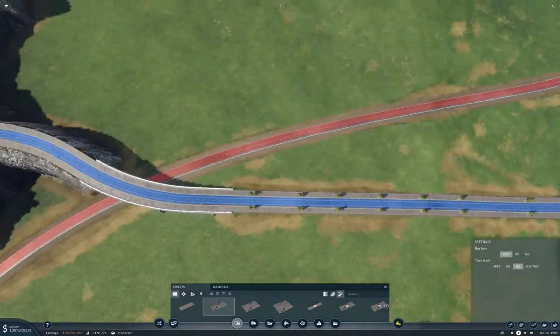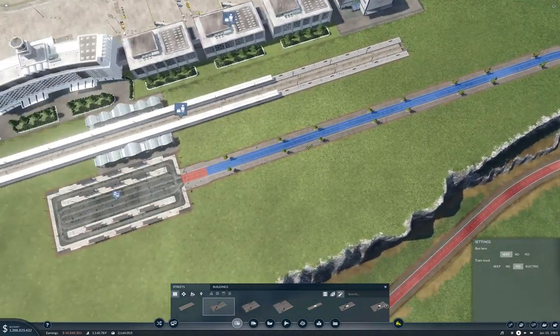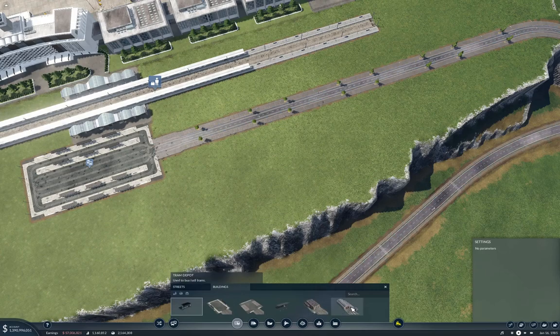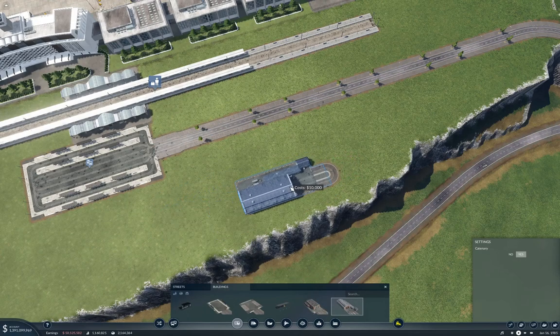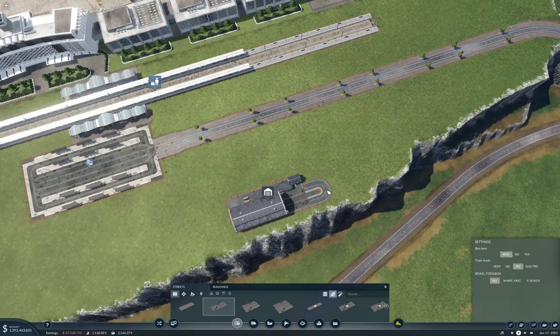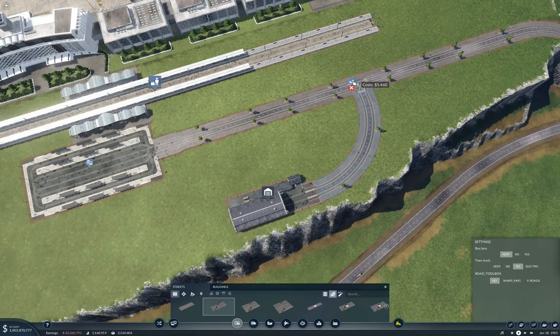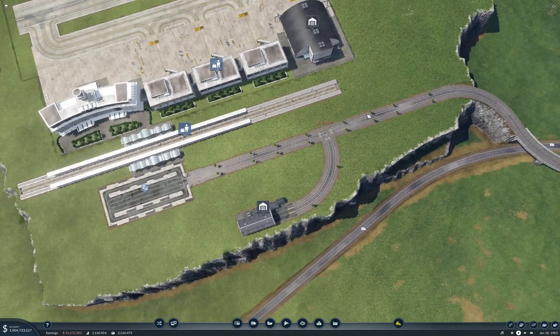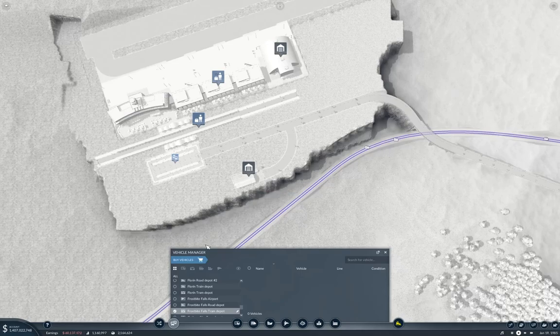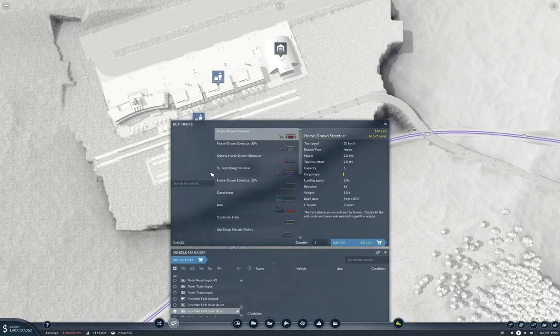Yay. Now we're going to put our depot thing up here. Buildings, depot. I'm going to put it over here, sidewise like this - we're going to wang this around like this. The reason I'm doing it this way is so that if we upgrade this road, we won't have a forced traffic light there - we'll be able to turn it off. Now I've got that connected up, and I want to fling some trams at it.